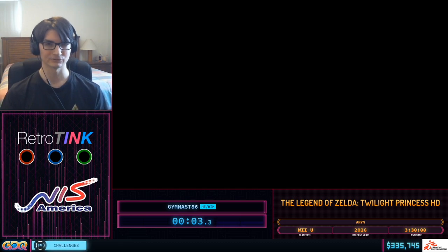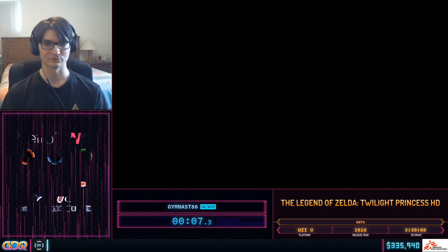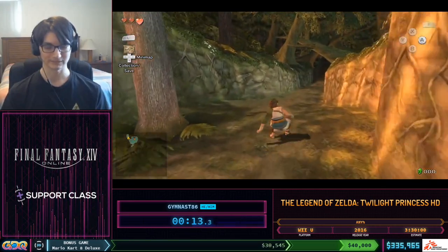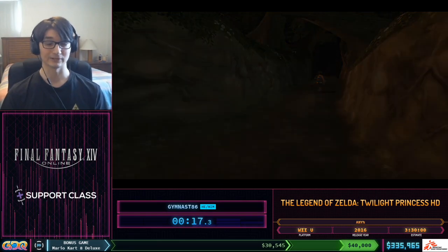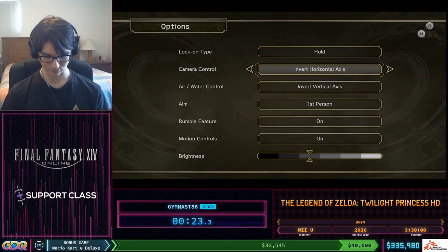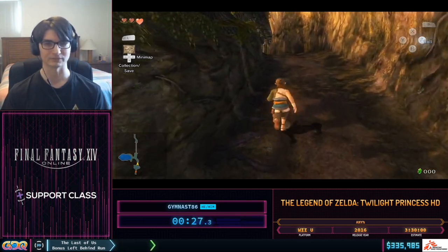The Legend of Zelda: Twilight Princess HD. The last time this game was shown off was three years ago at SGDQ 2017, run by Fino. Since that time there have been a few changes we're very excited to show off today — some new sequence breaks and skips. I'm quickly going to change my camera controls because I don't like the default controls, and unfortunately I can't change them before the run starts. There we go.